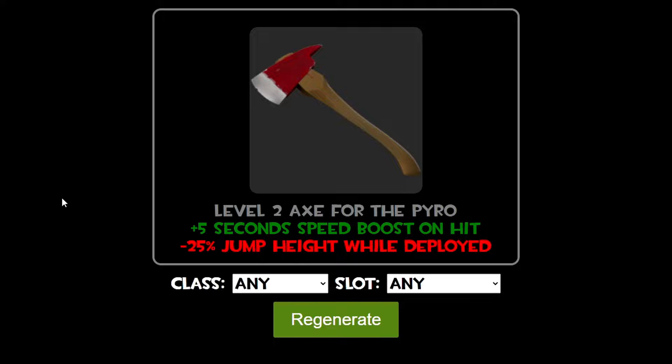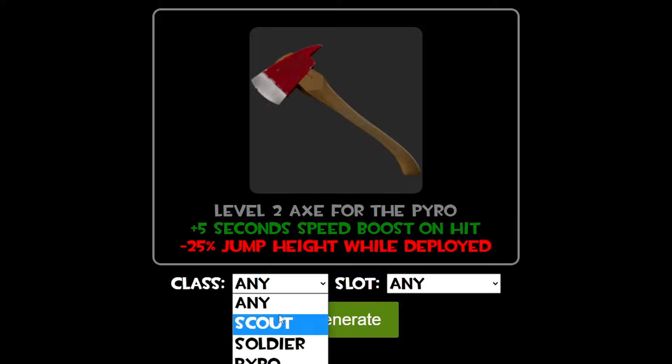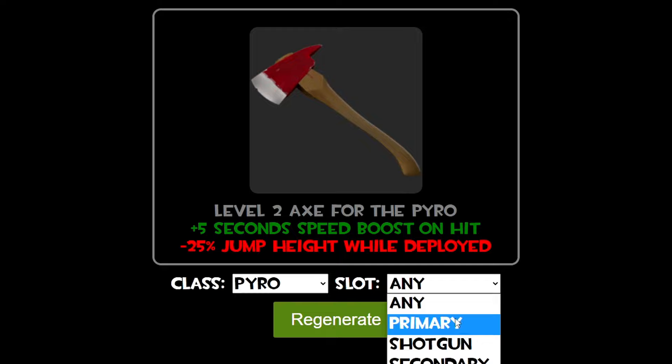This doesn't generate things exactly like they look in Team Fortress 2, but the way that it displays the stats is pretty logical, right? You see the green as the positives and the red as the negatives. It's not the same light blue and medium reddish that TF2 likes to do, but it's not difficult to see what's supposed to be happening. As you might have been able to tell by the class and slot drop-down menus, you can choose, although this one has a bunch of really weird ones that don't really work all the time.